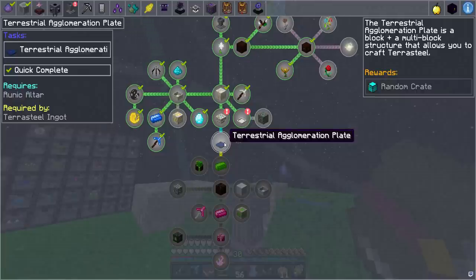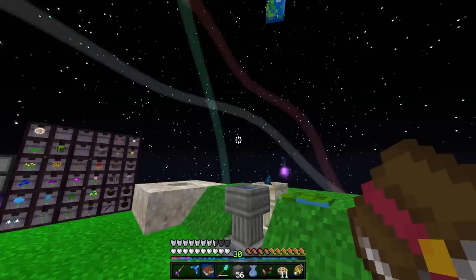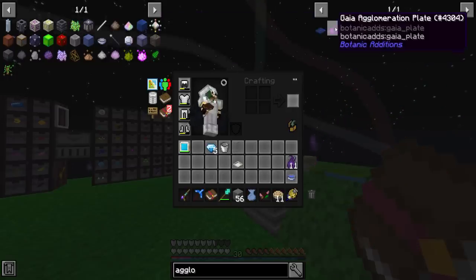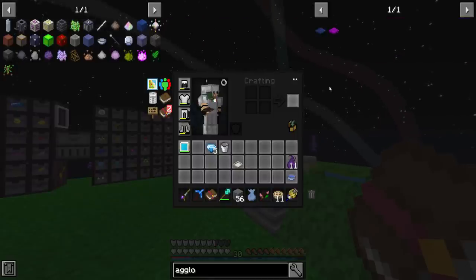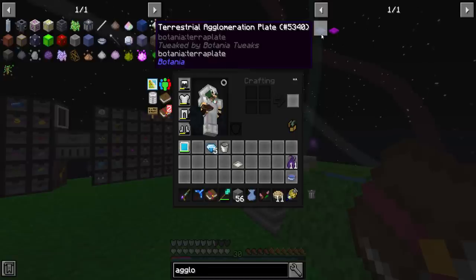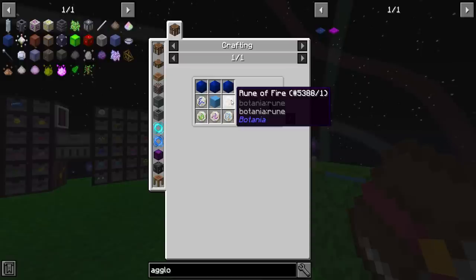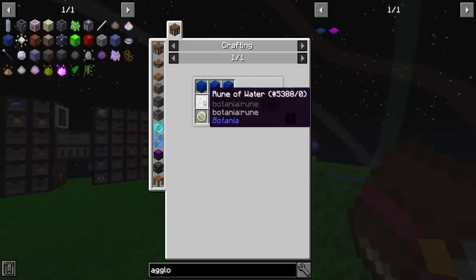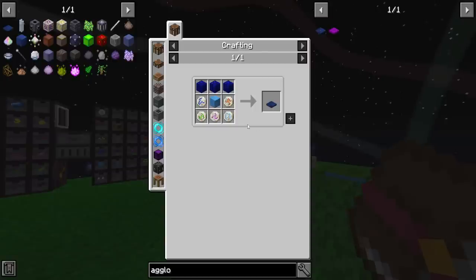Terrestrial Agglomeration Plate — one of the most overworded things. It's a block and multi-block structure that allows you to craft terra steel. Whoa, there's a Gaia Agglomeration Plate from Botanic Additions? All these Botania additions — I've never messed with any of them before, only straight up Botania. So this is really a learning experience for me. I've got a Rune of Fire; blocks of mana steel and lapis are not a problem. I need Runes of Earth, Water, Mana, and Air. Let's put this on the list of things to make.